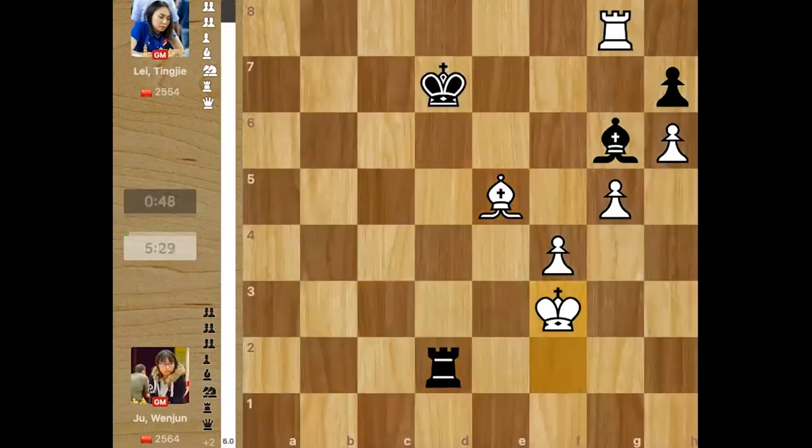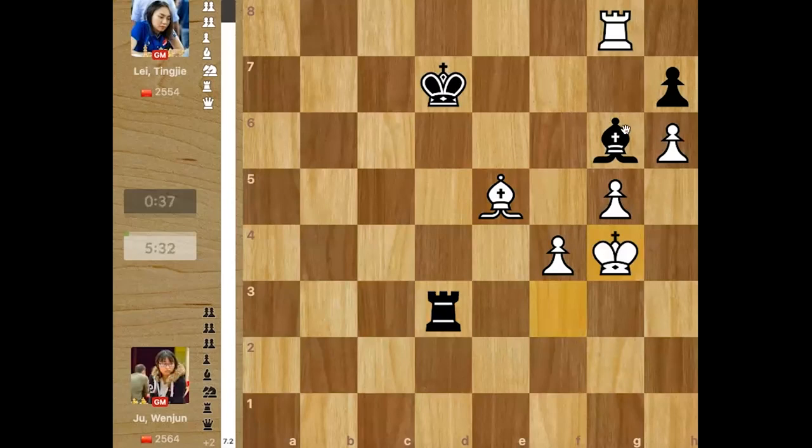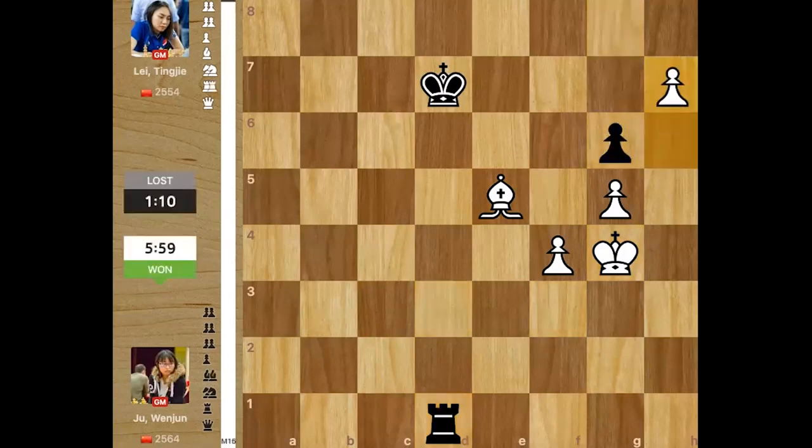After the check she can't come back, and there's no way to stop rook takes bishop or g6. She plays rook d1, allowing the win — rook takes bishop and it is over. With that nice victory, Juan Jun ties the match at four-four, one win each to both sides. Four games remain in the World Women's Chess Championship.